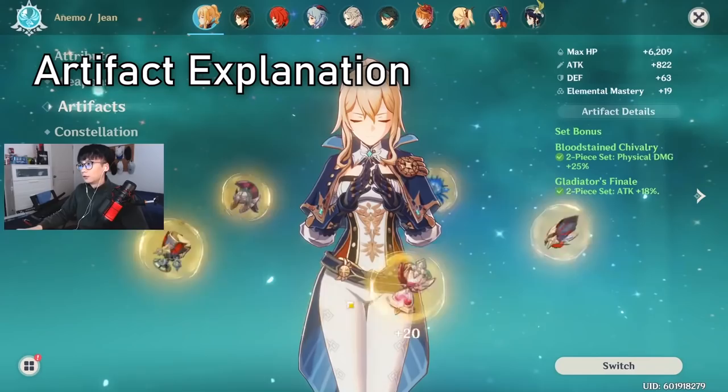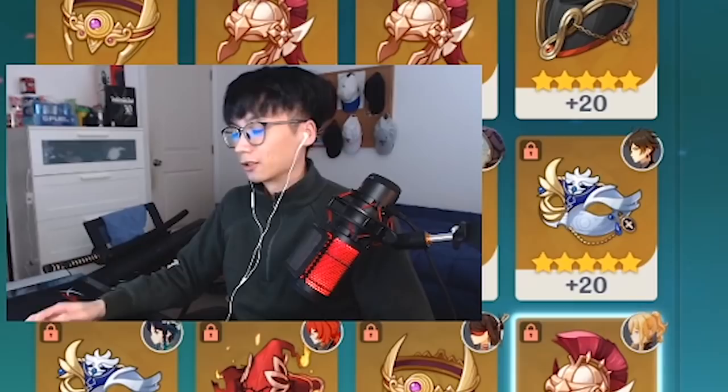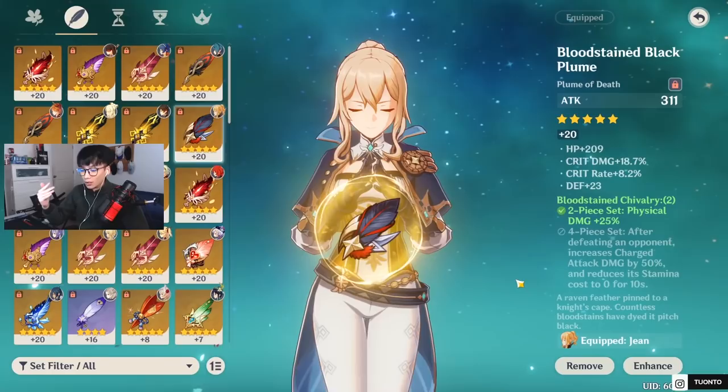First, let's go over the artifacts. I'm running two-piece Gladiator's Finale and two-piece Bloodstained Chivalry. The two-piece Gladiator gives an 18% attack increase, and the two-piece Bloodstained gives a 25% physical damage bonus.